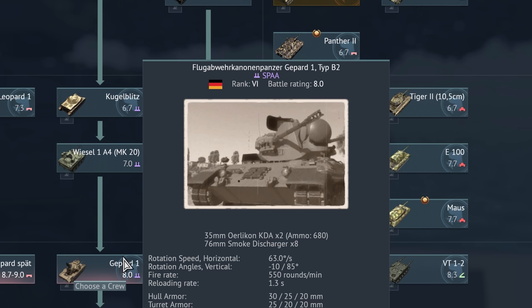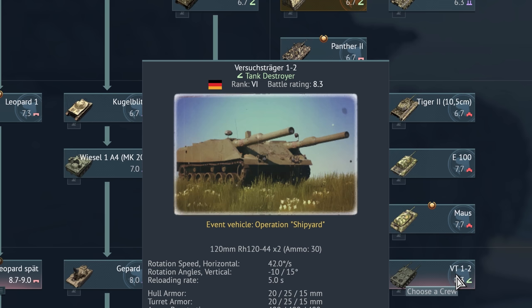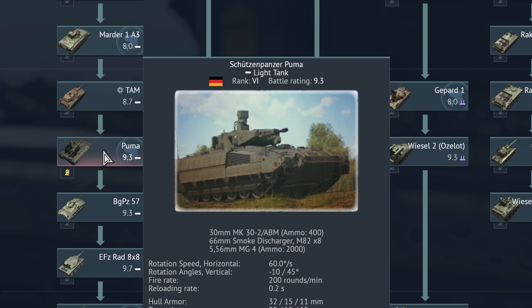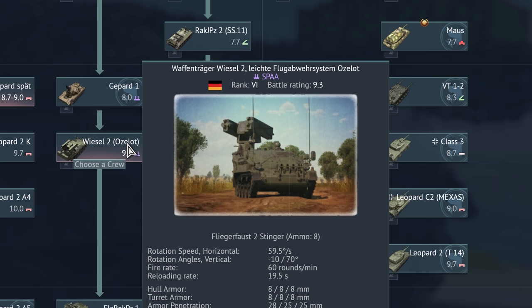Flugabwehrkanonenpanzer Gepard Typ B-2. Raketenjagdpanzer 2 Hot. Versuchsträger 1-2. Schützenpanzer Puma. Kampfpanzer Leopard 2K Prototyp 6 mit Turm 5. Waffenträger Wiesel 2 leichtes Flugabwehrsystem Ocelot.